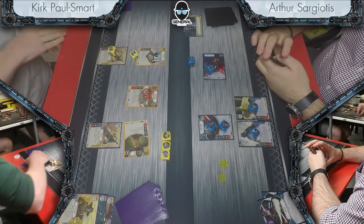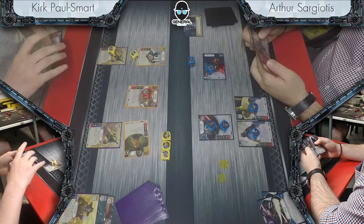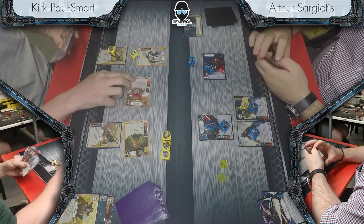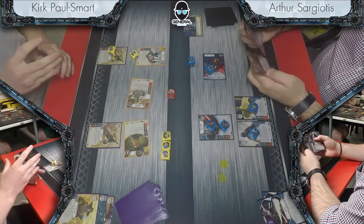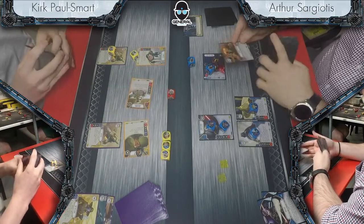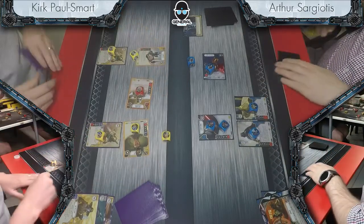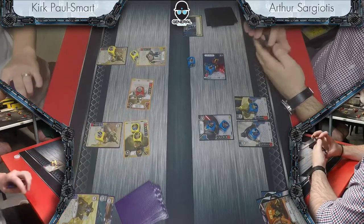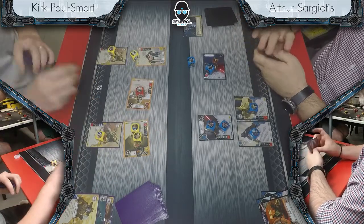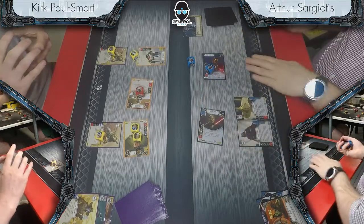Arthur resolves the Kylo special, hitting Duggin. Kirk has both Duggin and Tactical Mastery in hand. Dodge seems very well played at this point — Arthur would have just been sitting on that, waiting for Kirk to roll any kind of base range damage, and happily sweeps them all away, firing it off immediately.